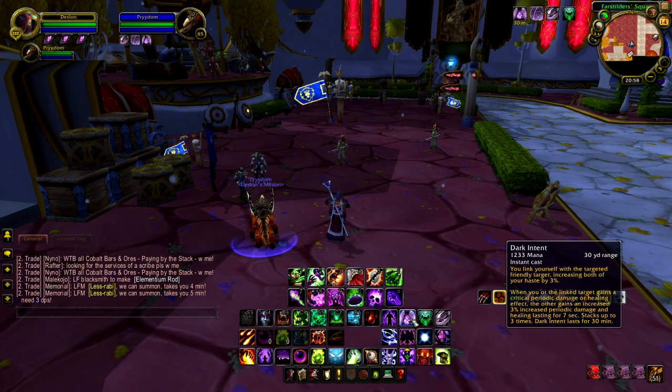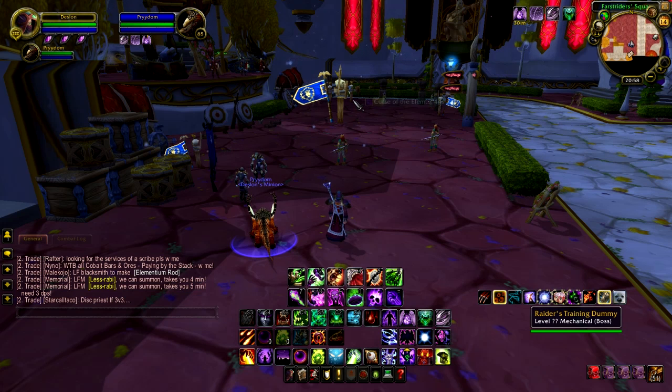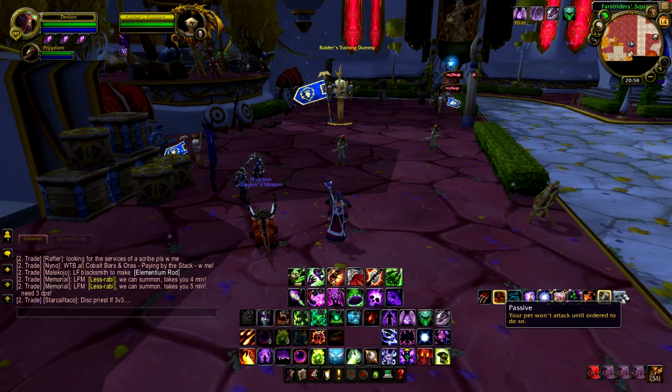What you do with Dark Intent is link yourself to your target and increase both of your haste by 3%. Whenever your target gets a crit from a periodic damage or healing effect — so a DoT or a HoT — you get a bonus to your periodic damage and healing for 7 seconds, and this stacks up to 3 times. This is really important as Affliction. In a group, you will want this on, say, a Resto Druid, Shadow Priest, or another Affliction Warlock. For the purposes of this video, I'm going to put it on my pet. Just put my pet on passive.